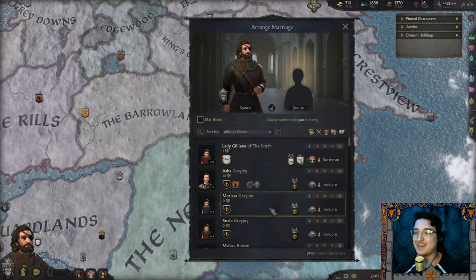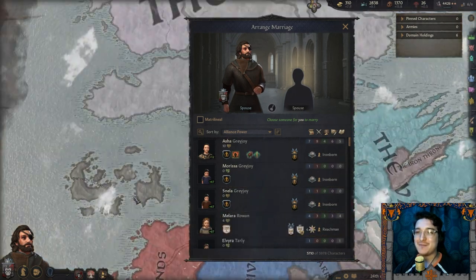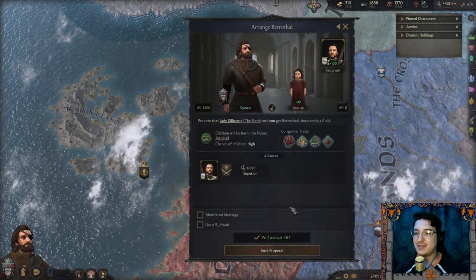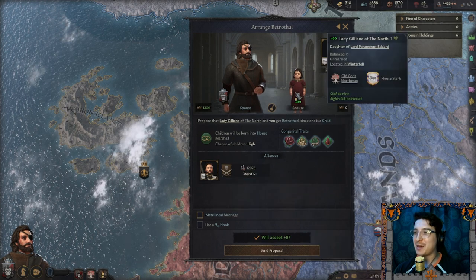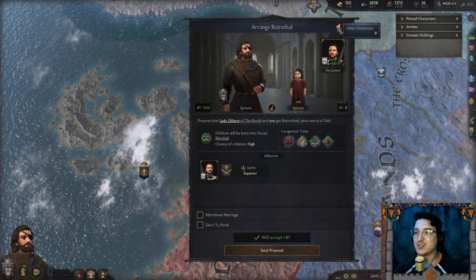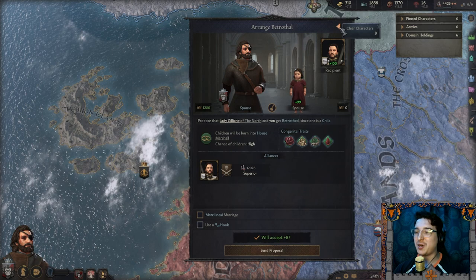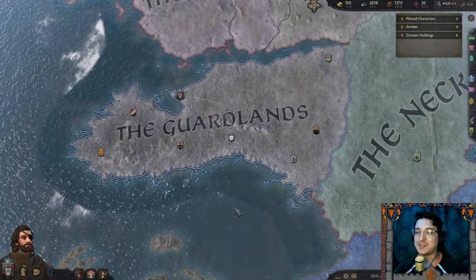I can marry a Stark — I can marry into the Starks or even the Greyjoys. Lord Eddard would accept. But I kind of feel weird doing that as a 20-year-old man when she's literally a one-year-old child. But forget it — send proposal. Let's see what they say.